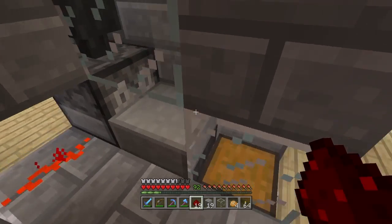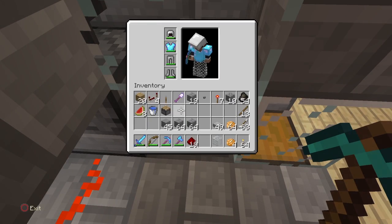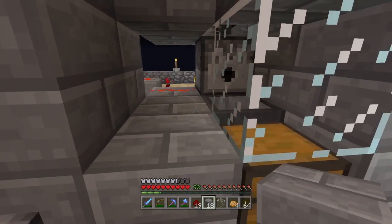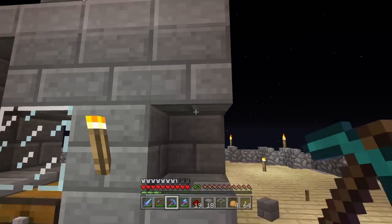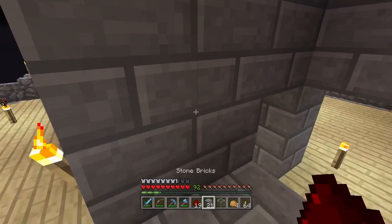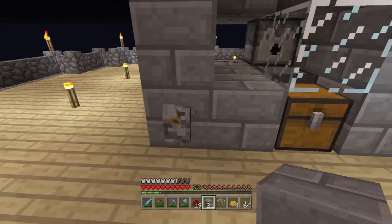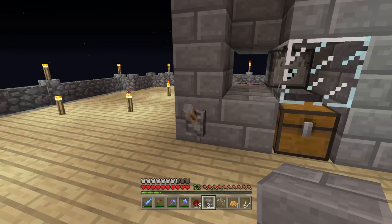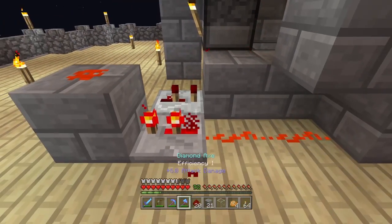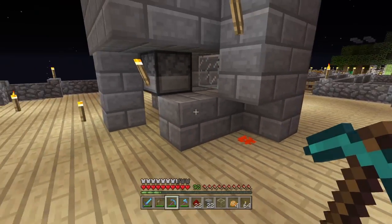I'll lower the pistons — just decided that now. We'd have to put a glass block in, but the piston would also power things we don't want powered. I can't figure out how to fix that without sticky pistons. I'll move this whole thing back a block, fix up the redstone, and then report back to finish the episode.